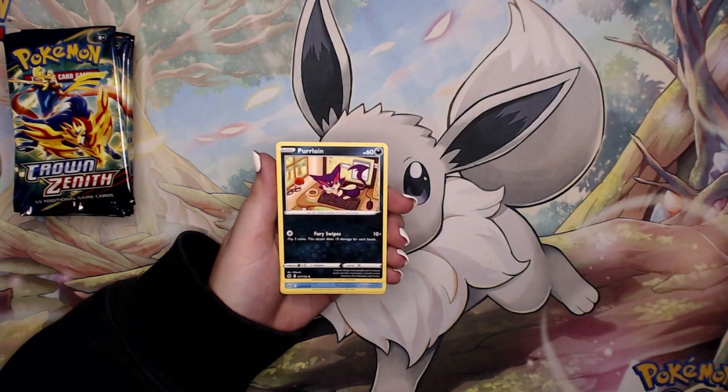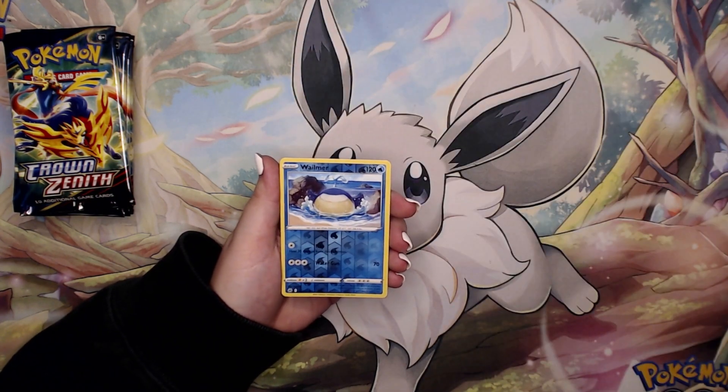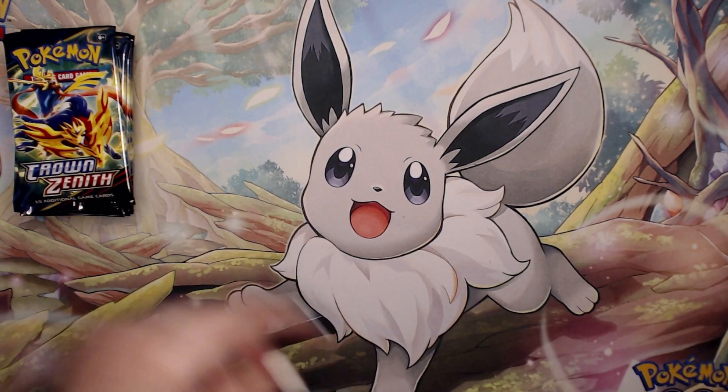Rockruff — oh, that's really pretty. Purloin. Love Disc. We have a reverse holo Whirlipede, and then on the back we have a Tangrowth. Okay, so we're not guaranteed a holo in every pack.